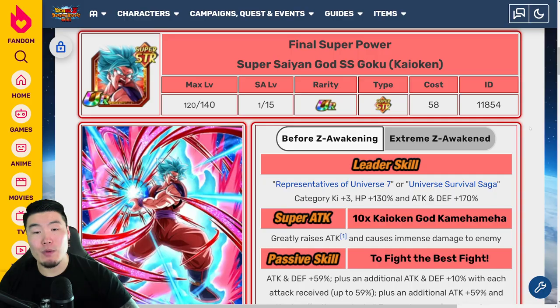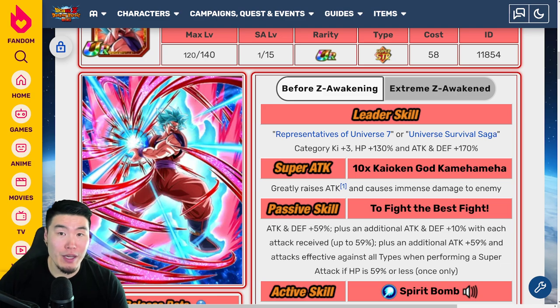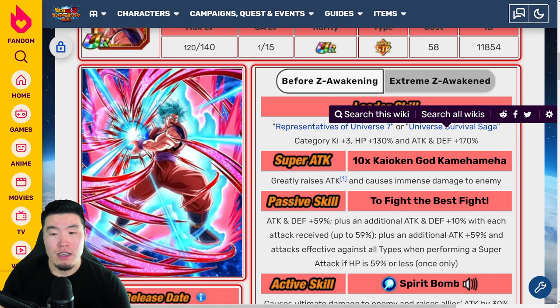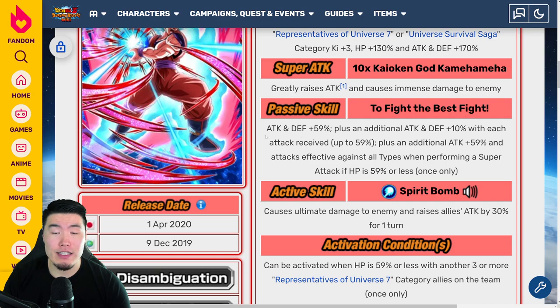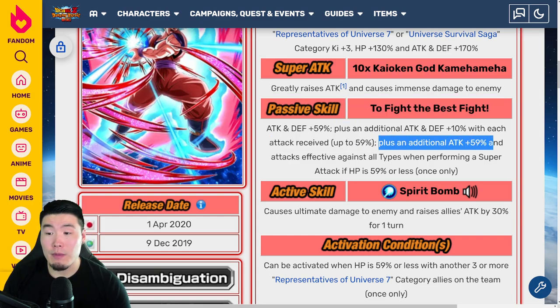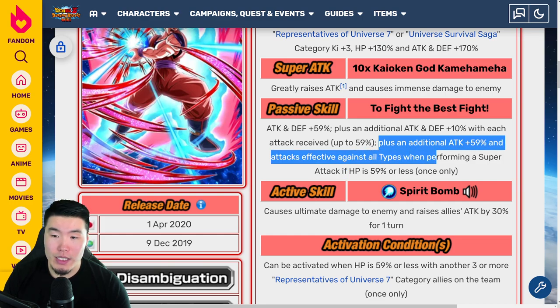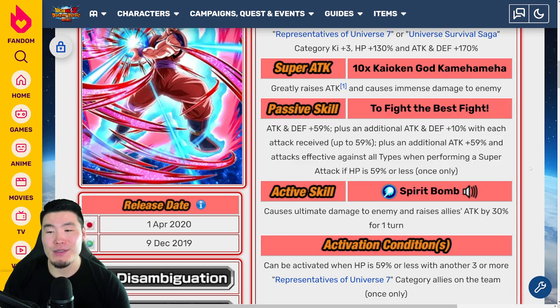Next up we have the Super Saiyan Blue Kaioken Goku. Leader skill without an EZA is Reps of U7 or Universe Survival Saga, Ki plus 3, HP plus 130%, attack and defense plus 170%. Super attack greatly raises attack and causes immense damage. Passive is attack and defense plus 59%, plus an additional attack and defense plus 10% with each attack received up to 59%, plus an additional attack plus 59% and attacks effective against all types when performing a super attack if HP is 59% or less, once only.